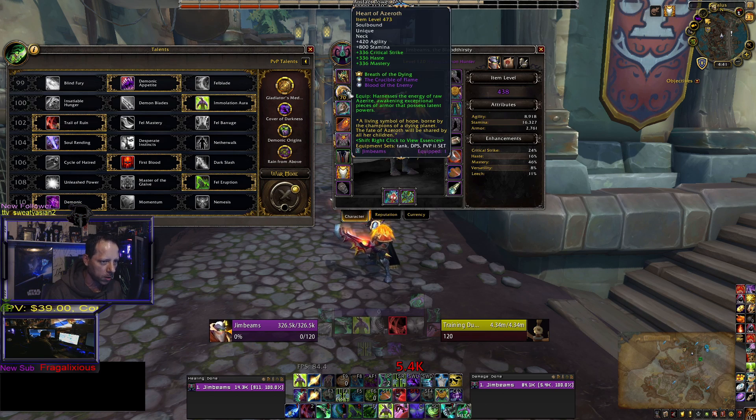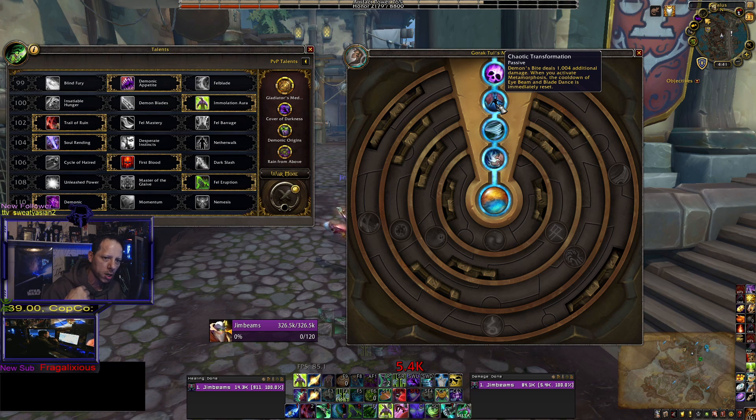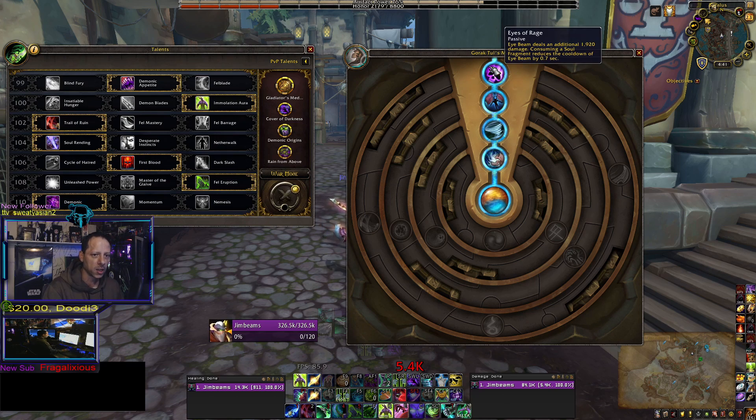The next Azerite trait to run is Chaotic Transformation. You need one of these on either your head, shoulders, or chest, so that every time you Eye Beam, your Blade Dance and Eye Beam cooldown get reset. So you can Eye Beam, meta, then Eye Beam again — you get a double Eye Beam.